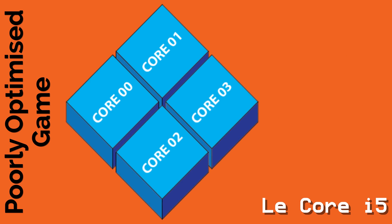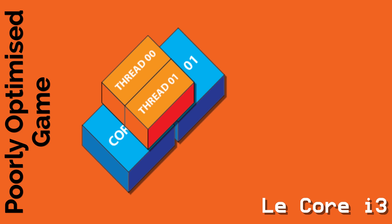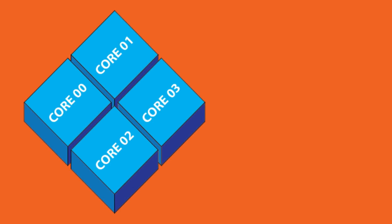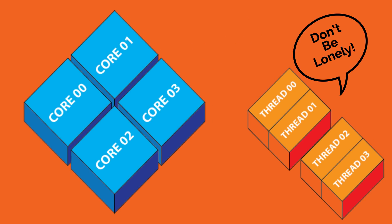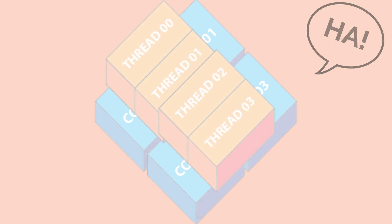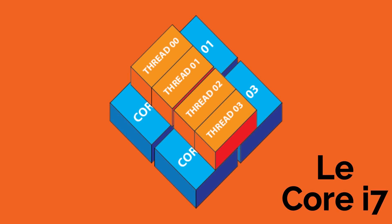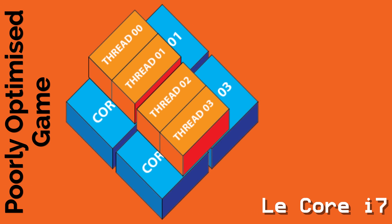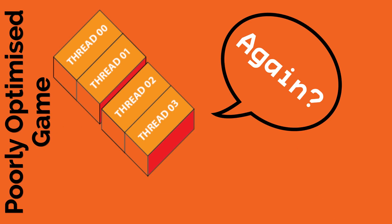So even though the Core i3 and i5 can process the same amount of threads, games tend to respond better to pure physical core threads. This is also the reason why the i5 is recommended over a Core i7. A Core i7, at least in the normal desktop range, has four cores but can run eight total threads thanks to simultaneous multi-threading. Games tend to underutilize the CPU's hyper-threading, which would lead to an exaggerated cost for the CPU without a realistic benefit for the gaming experience.